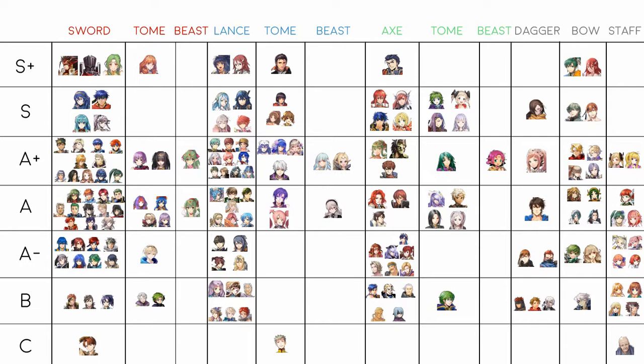Xander and Eldigan both fill the same role as a bulky red cavalry unit who can take hits and dish them back. Xander has Distant Counter naturally so he can run another A skill, while Eldigan has a special cooldown reduction so he can run Ignis instead of Bonfire. I think they're roughly equal — Xander is slightly safer in my book, but I don't see either enough to justify S tier.